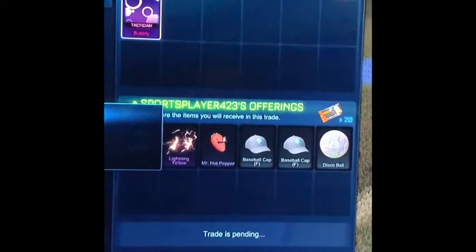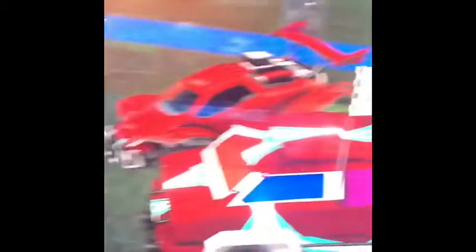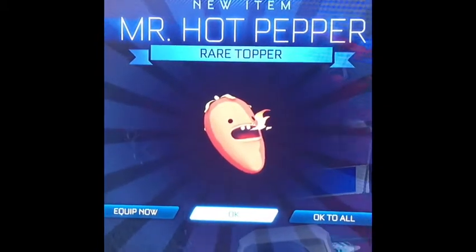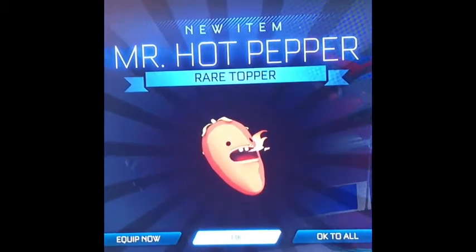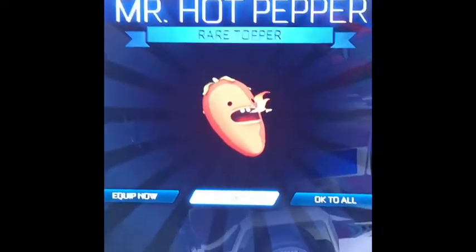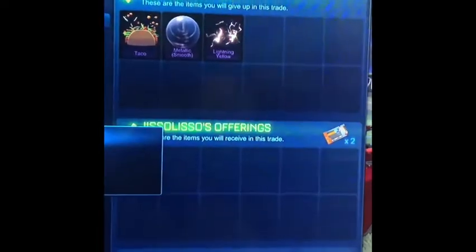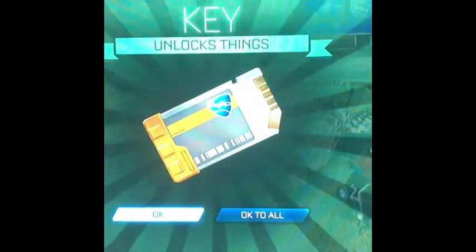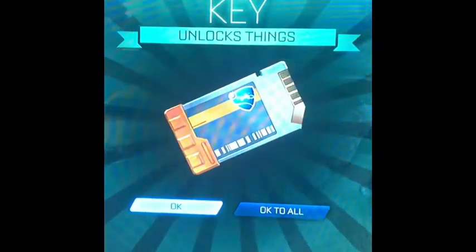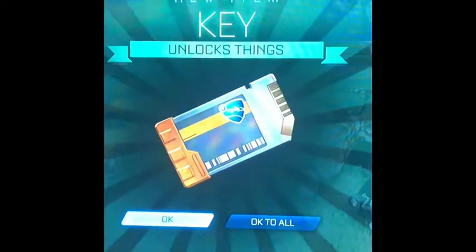Two non-crate rares and three non-crate uncommons — nice, let's go. I'm gonna do some trade-ups and I'll have 32 keys and some other stuff. Here I'm trading my three non-crate rares for two keys. Non-crate rares actually went down in price — now they go three to two. Sadly I have to do three-for-two; I wish I could do one-for-one but that's not how it goes anymore.